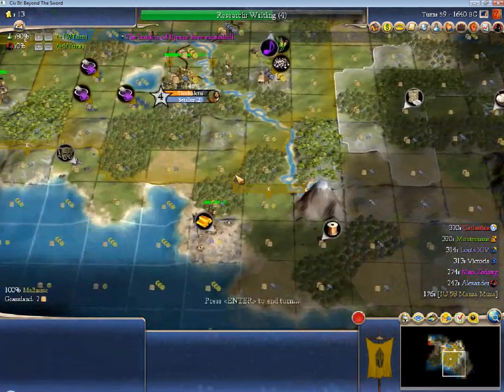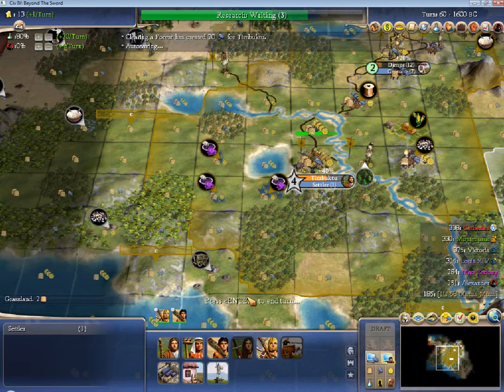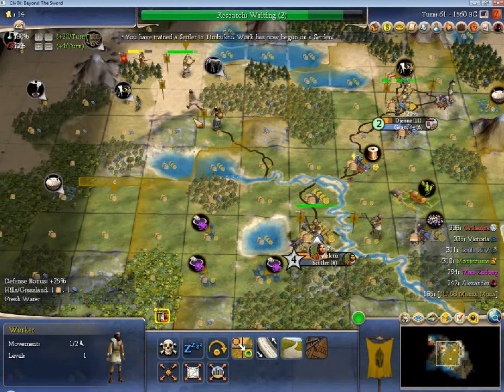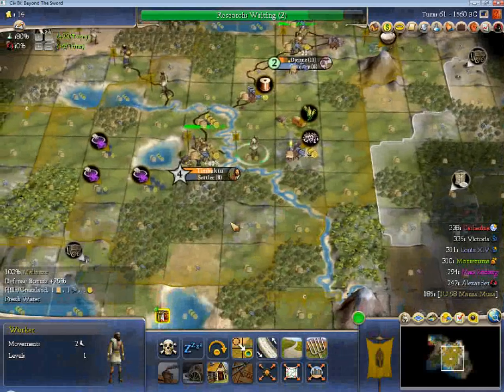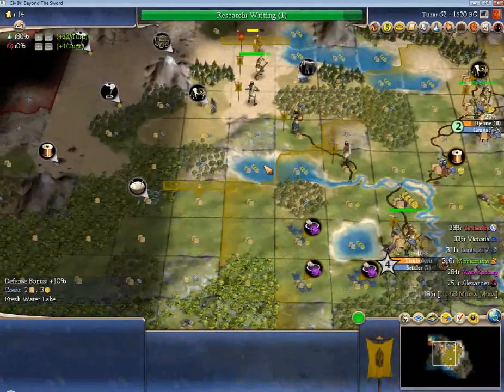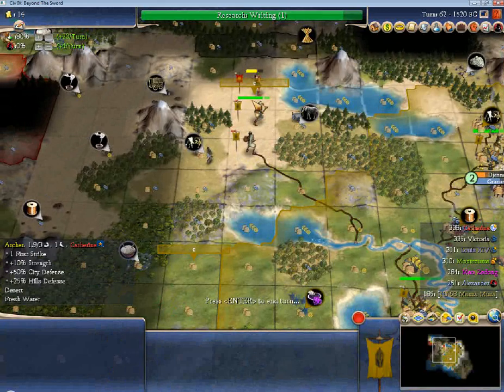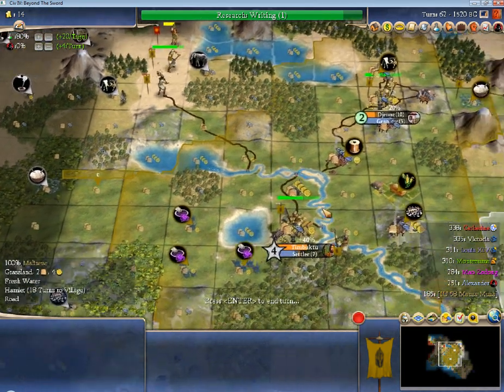We'll just fortify there — no, sentry. That way, if an enemy unit comes into sight, I won't get killed without noticing and I'll be able to do something about it. We get iron, making this a very strong city with gems, iron, and the fish. I can build something to get the fish going ASAP, so hopefully Kathy doesn't screw me out of that. We're just going to drill settlers now. Next turn I can finish the road here to get an instant trade network with my capital.